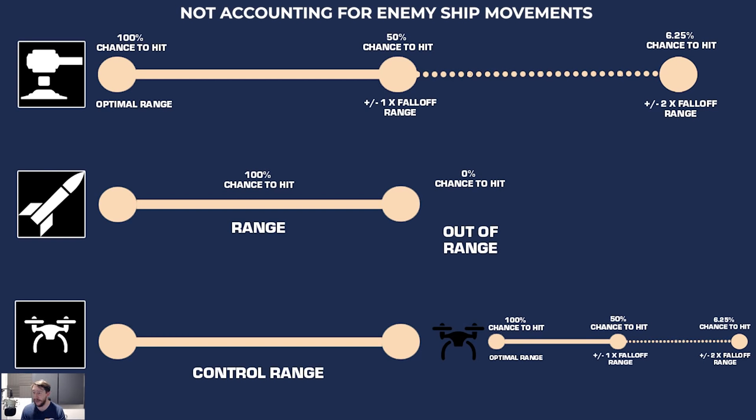A turret stat will also give you something called a fall-off range. That fall-off range denotes the distance by which, if you travel that far away from the optimal range, the chance to hit will start to reduce. Missiles are simpler: all missiles have a range at which they can be fired, and if they can catch their target they will hit 100% of the time.